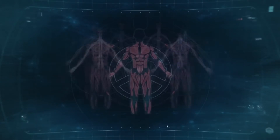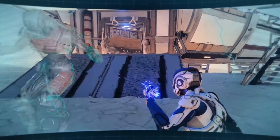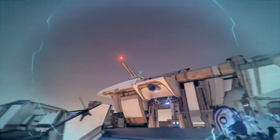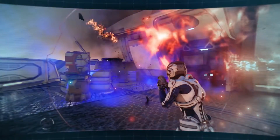Some of you have biotic implants or advanced Omni-Tool tech. Biotic abilities can shape the world, and if fighting is unavoidable, they'll be your go-to. Any object can be a projectile, even your target. Or just toss them into the air and give squadmates an easy shot. When you're manipulating combat at a gravitational level, almost anything is possible.